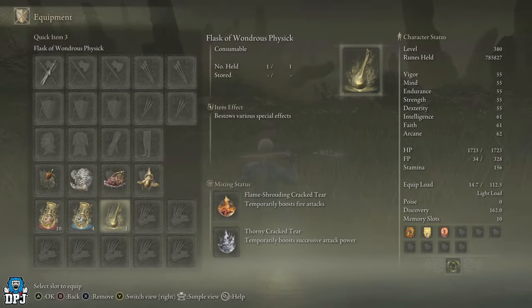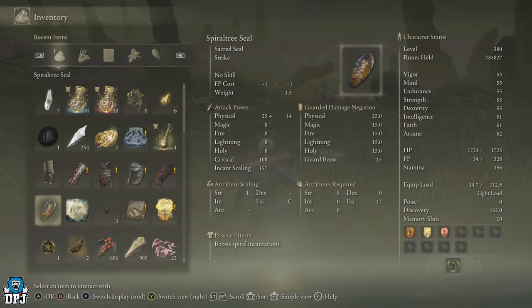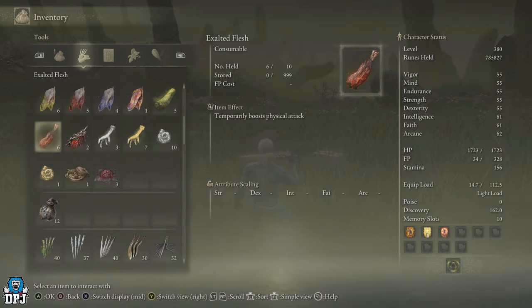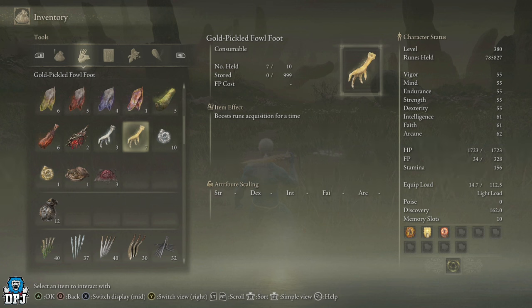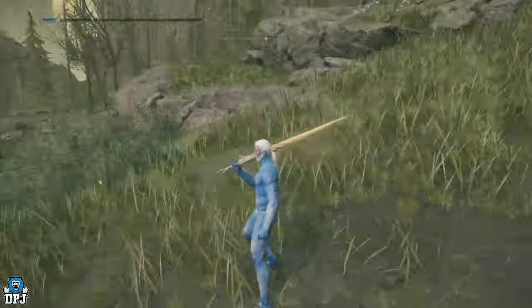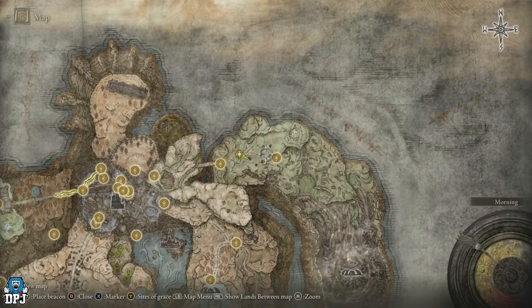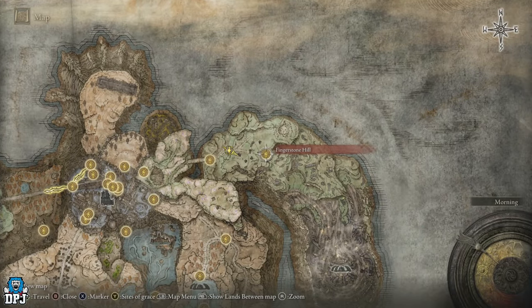All I'm using is my Golden Scarab — I'm not using any other buffs. But there are plenty of other buffs you can stack, like the gold-pickled fowl foot. Keep in mind those reset every time you go to a grace. There are many things you can use to get tons of runes. The place is Fingerstone Hill.